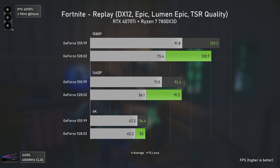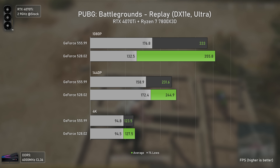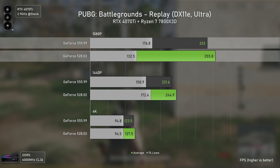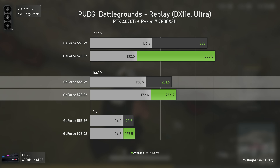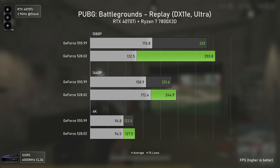As soon as we move to PUBG, things change again — the older drivers now perform much better than the newer ones, even though PUBG is constantly being updated. The newer drivers are around 7% slower at 1080p, 6% slower at 1440p, and 3% slower at 4K, also delivering lower 1% lows at 1080p but higher ones at 1440p.